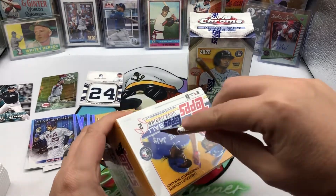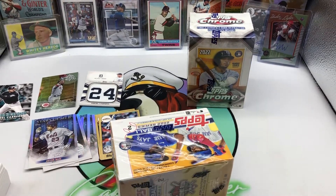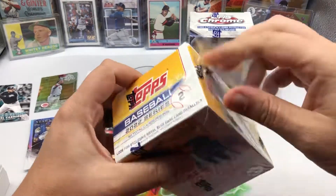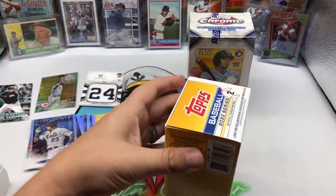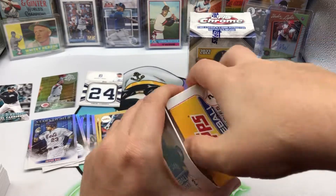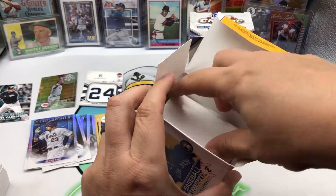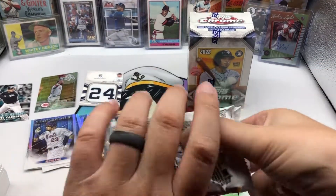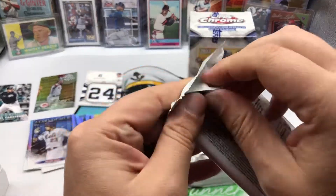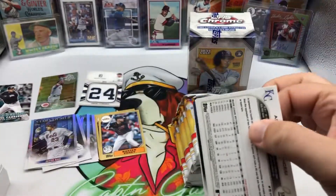Alright, let's go to our Series Two blaster. We'll get a helmet card in this one. Hopefully we get a short print — I'd love to get the J-Rod short print, that would be pretty cool. This is actually the first Series Two blaster I've opened; I've mainly just been sticking with the hobby box. 14 cards in this one, let's see what we can get.